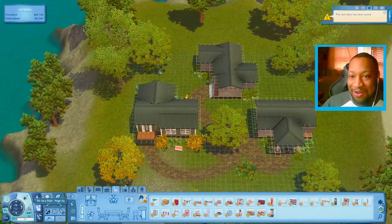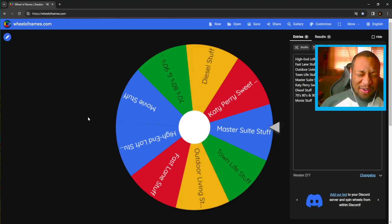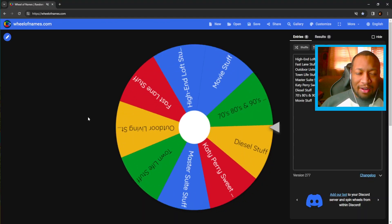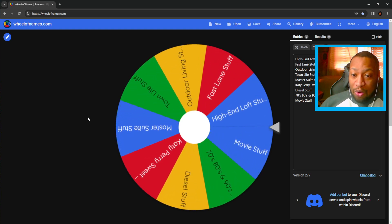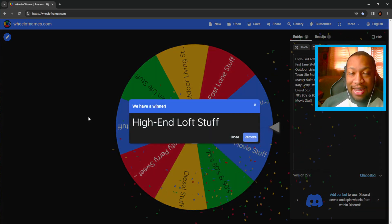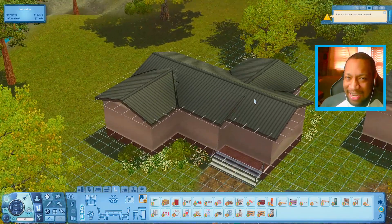Let's go ahead and move on to the second house. We're gonna spin again for the stuff pack. What if it's Katy Perry Sweet Treats or something? What are we going to get? High-End Loft Stuff. Okay, that's actually kind of good. So the second house is going to be High-End Loft Stuff inspired.